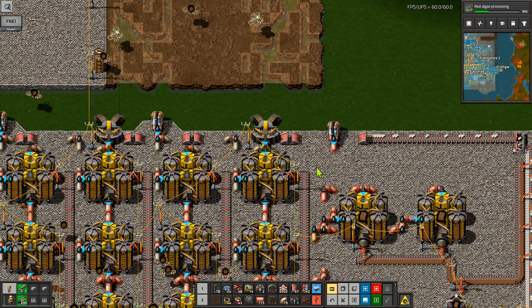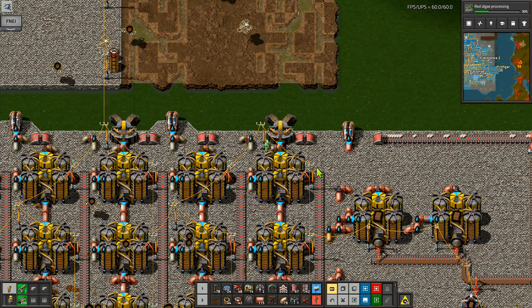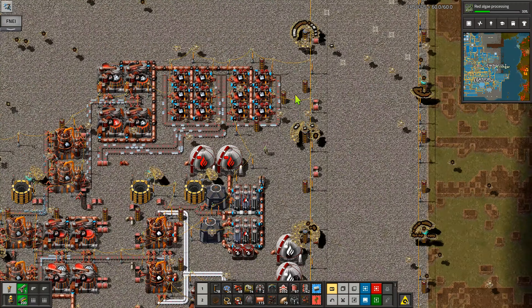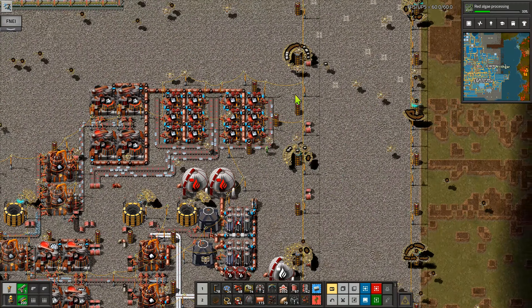Let's go and do another blue research. We've got red algae processing, which I think is going to be quite useful to us. I need to make two wash plant level twos. I've got the ingredients — water treatment over here, yes. I want to upgrade these two: there's a wash plant level one there for the mud and these bricks.